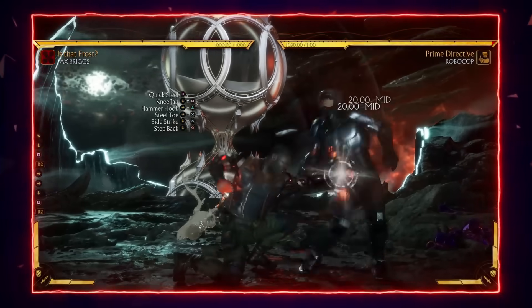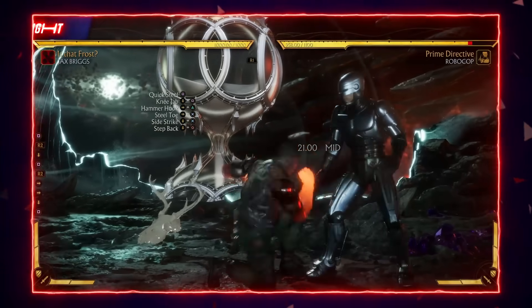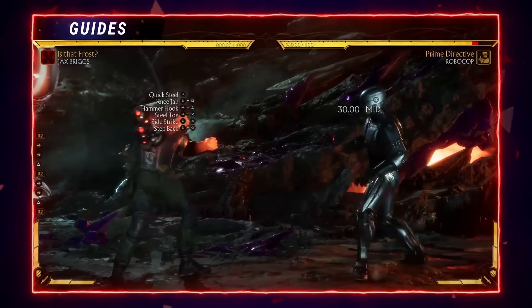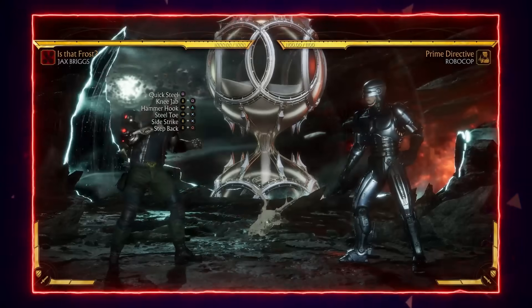Knee jab — down one — obviously just your universal 7 frame poke. Very good range for it on down one too. Hammer hook is a 12 frame forward advancing mid — this will go on block. Just abuse this as much as you can to mid-check. Also has extensions, as you can see there.